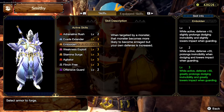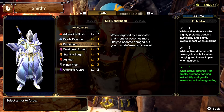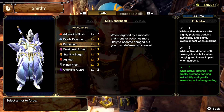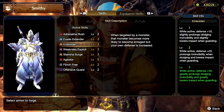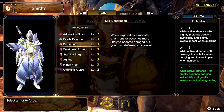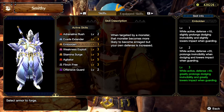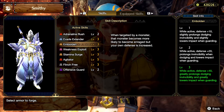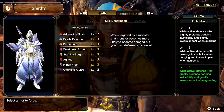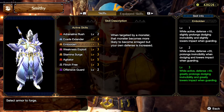However, the one that stands out the most is Embolden, which powers you up when the monster is targeting you. The three boosts it gives you are: first of all, defense plus 40, and then evade window and guard. Embolden level 1 gives evade window and guard 1. Embolden 2 gives evade window 3 and guard 3. And Embolden 3 gives evade window 5 and guard 5.